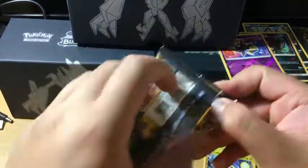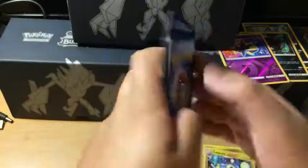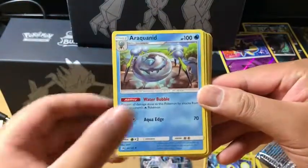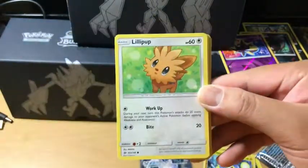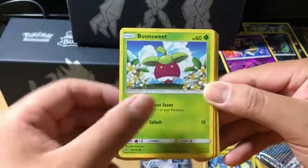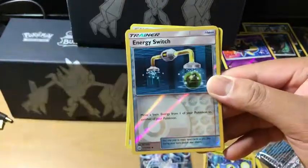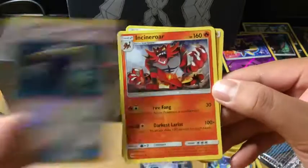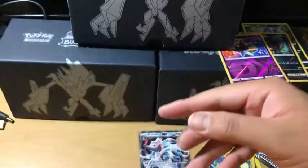Last pack — what will we end with? EXP Share, Rockruff, Crabrawler, Paras, Lollipop, Bounsweet, Doublade, Mareanie. Energy Switch is the Reverse Holo. Incineroar — non-holo rare, and Lightning Energy.